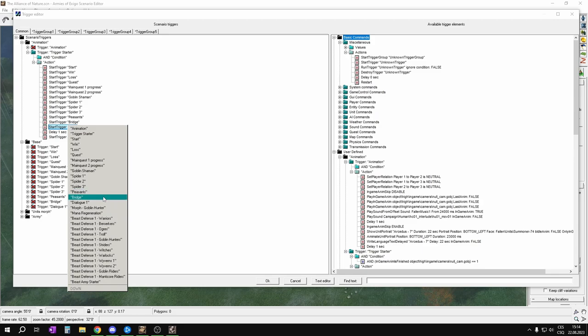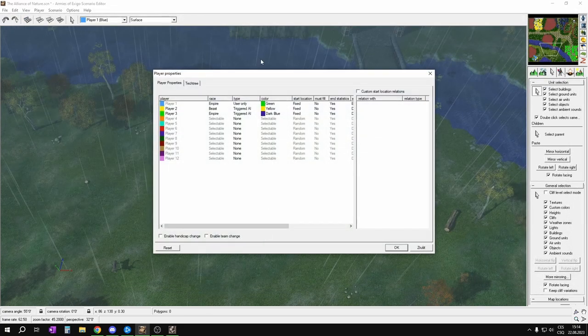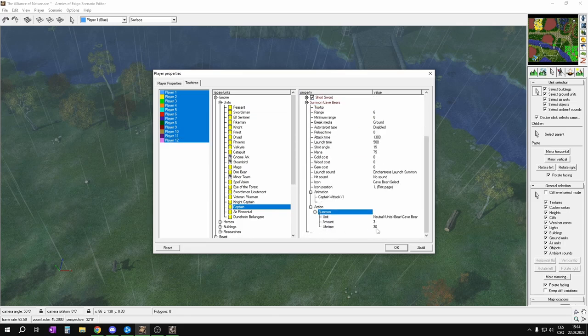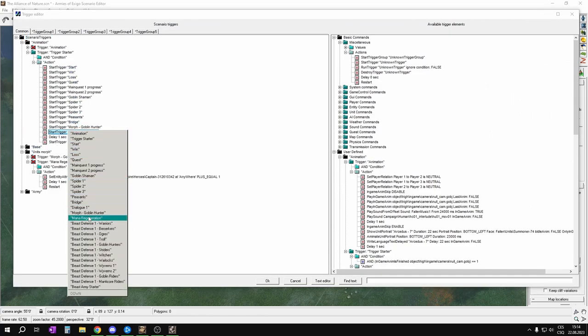We are not working on dialogues and animations yet so I will ignore it. I'll create another trigger here and start Morph Trigger, then we have the mana regeneration — that's the function to regenerate mana for our captain, which is the hero for player number one, the actual player. I believe we gave him some abilities — we can check that in the tech tree. As you can see we gave him the ability to summon cave bears, three cave bears for 30 seconds, which is quite powerful. Now let's get back into the Trigger Editor — I used all those triggers from the base and units Morph folders.